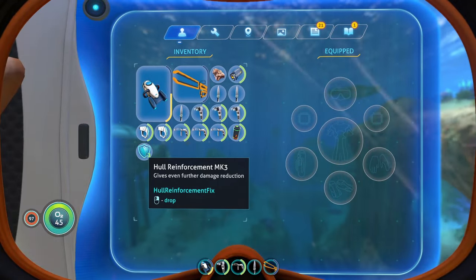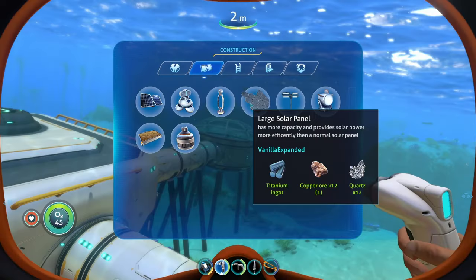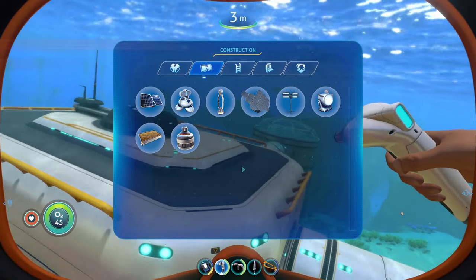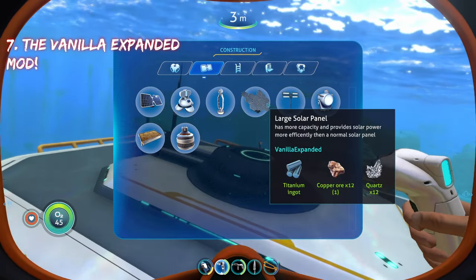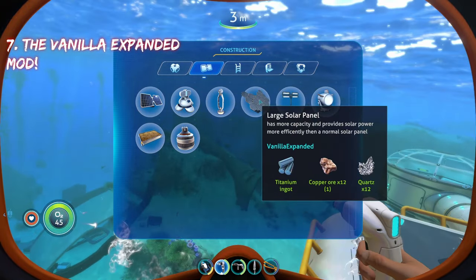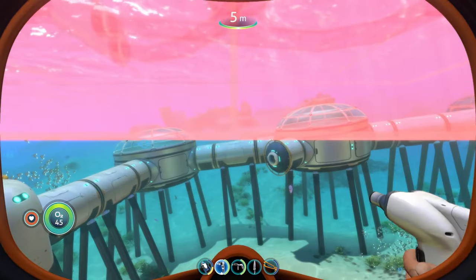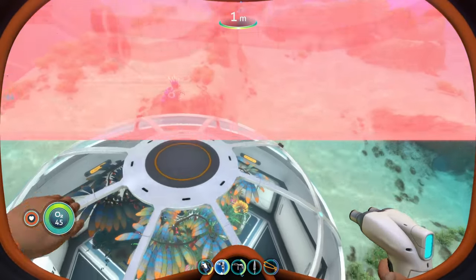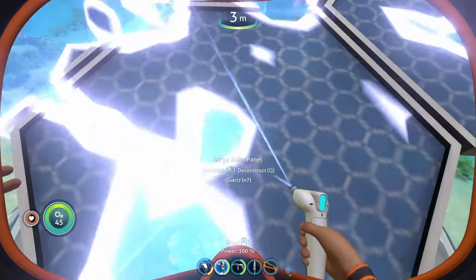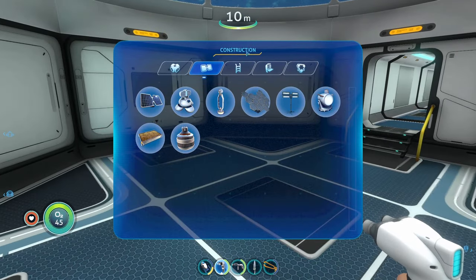This mod takes the base game hull reinforcement and fixes it by actually reducing damage instead of just reducing collision damage that barely anyone encounters. Coming in at number seven, the vanilla expanded mod doesn't add a crazy amount, but it does add some key things — including a large solar panel that produces more solar energy at a faster rate.